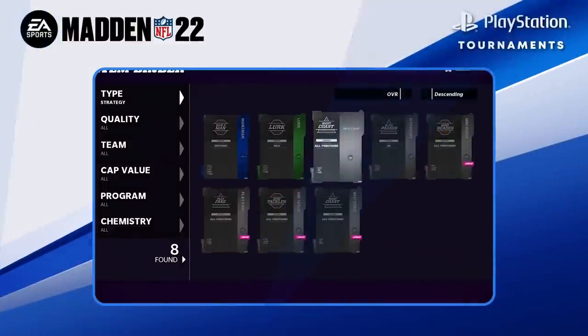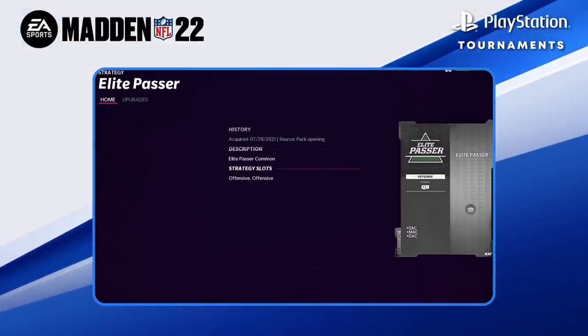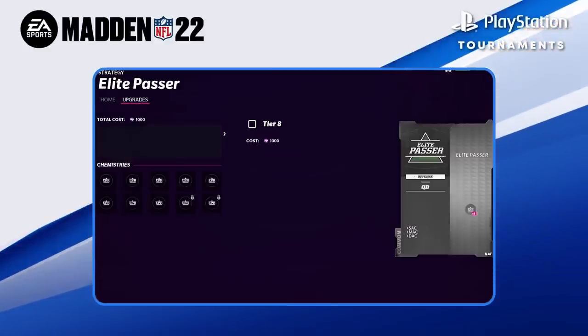A new feature this year is strategy items, and they're massively important for your gameplay style. You can use two on offense, two on defense, and then one extra wild card slot for either side of the ball.